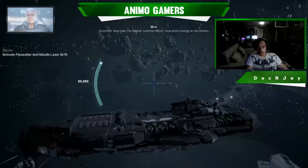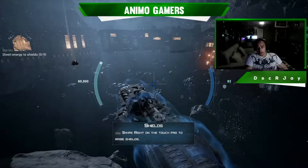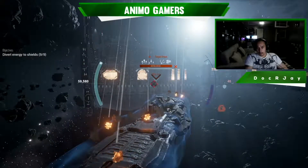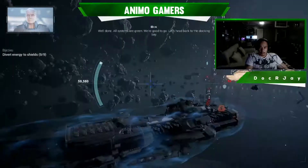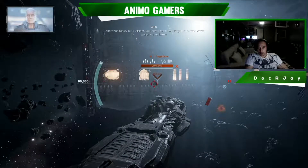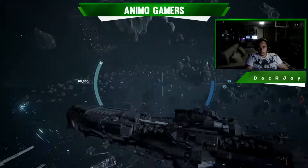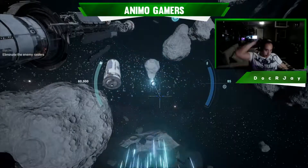Now take the module systems offline and divert energy to the shield. All systems agreed, we're good to go — let's head back to the docking bay. Let's try it out.